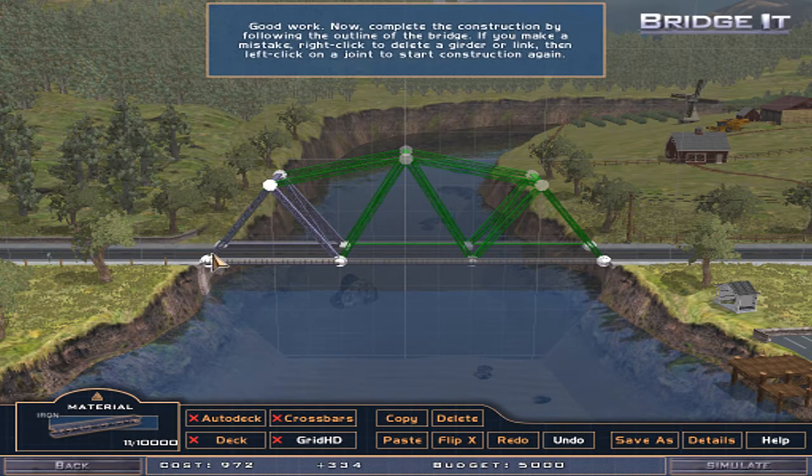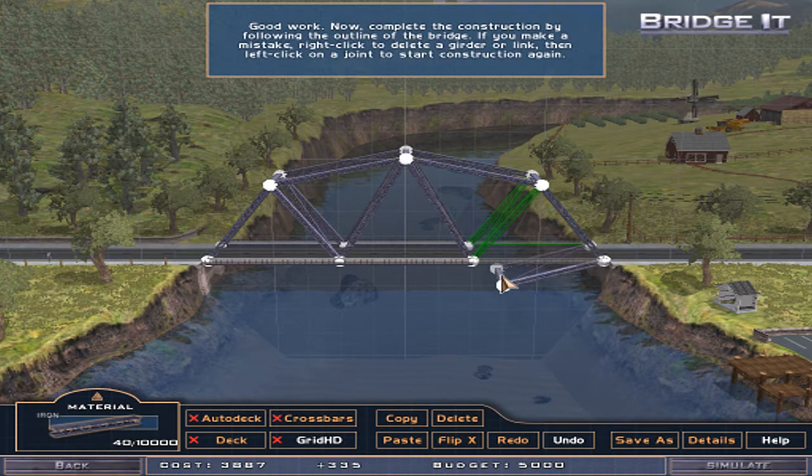Good work. Now complete the construction by following the outline of the bridge. If you make a mistake, right-click to delete a girder or link, then left-click on a joint to start construction again. Alrighty. I'm gonna go here, and then here, here, here, here, here, here, and here!